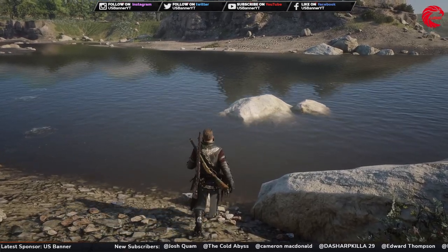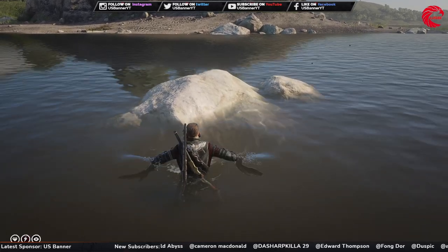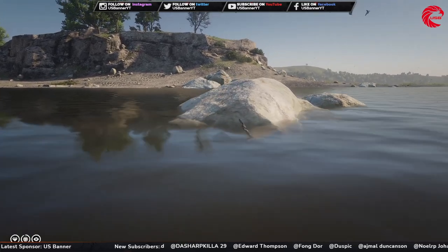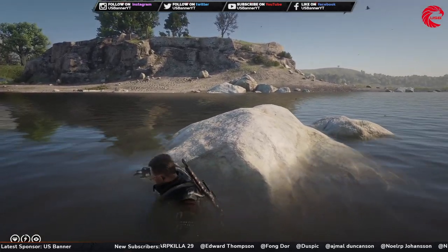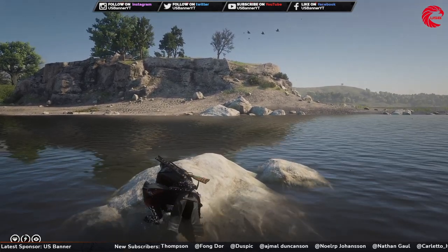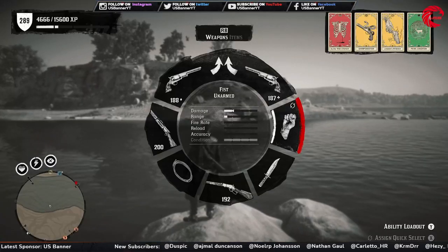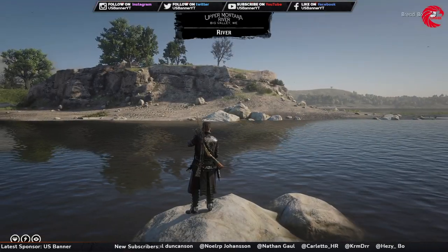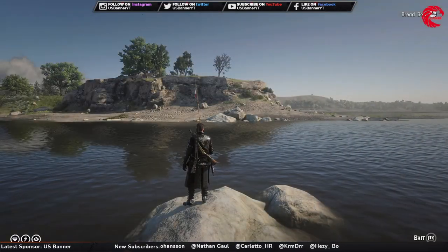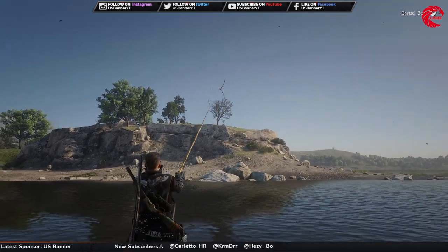I'm here at the location — I'll show you guys in a minute where I am currently. When you're in the location, stand on this rock over here. Stand over here and take out your fishing rod, equip the bread bait, and throw that out.